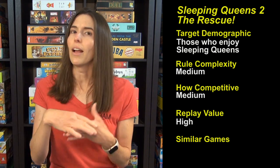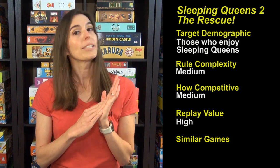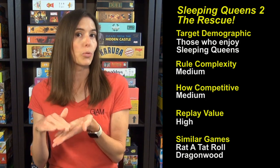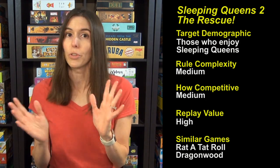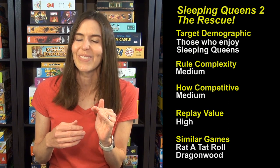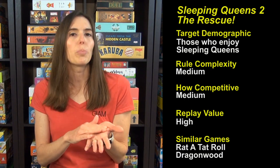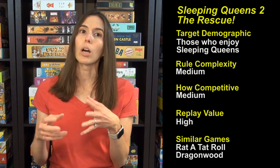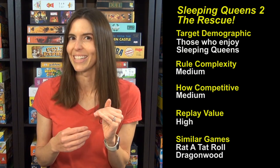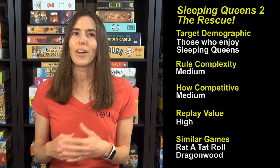We've taken it over to friends' houses and they've been really excited about it and enjoyed playing it, so it is really good. Similar games: if you like this one, Ratatat Cat has a follow-up game called Ratatat Roll, which we really love — it's all of the fun of Ratatat Cat but there's a game board and a Cat Statue of Liberty, you get to move around with a little more strategy and it's very good. And if your child is playing Sleeping Queens to the Rescue, they're also ready to play Dragonwood, which is a game where you're rolling dice and trying to collect magical woodland creatures. So they would probably like that as well, but we are just loving Sleeping Queens to the Rescue — it's super fun and you should check it out. Thanks and see you next time from Game Like a Mother. Bye-bye.